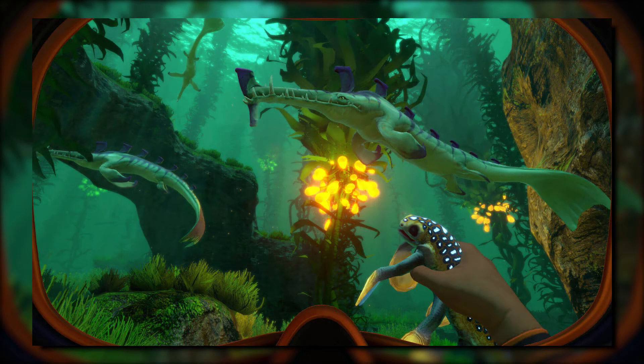Titanium deposits tend to sharpen and put stress on the Stalker's teeth. When picking up these pieces of metal, it is sometimes possible for the Stalker to drop one of its teeth, which can be useful to the player.